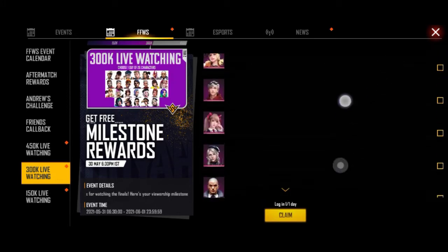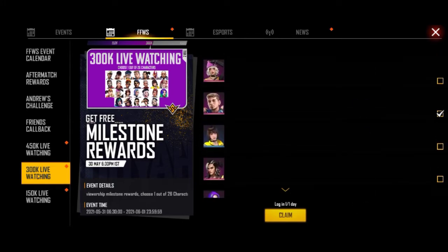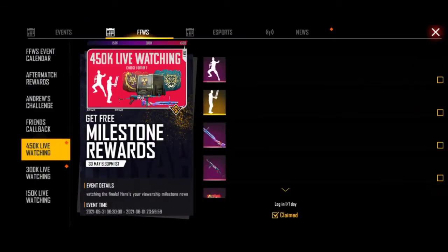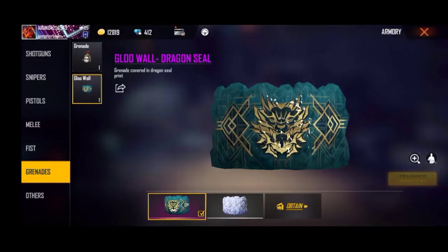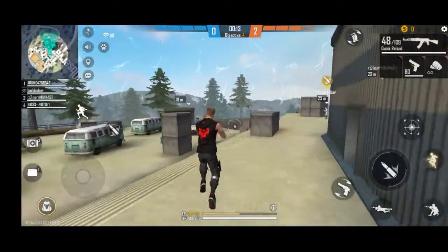Here is the FFW character in your pocket. You can see the FFW character in the box. You are calling your FFW character and you will have the FFW character in your pocket.